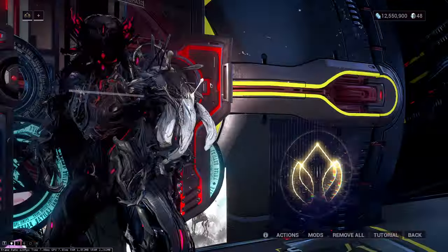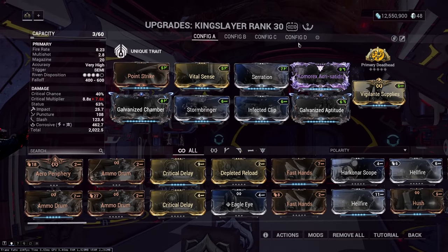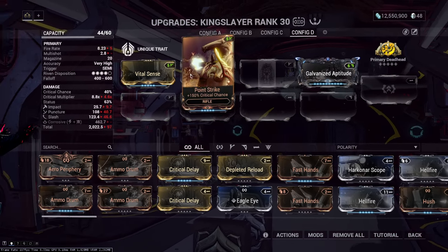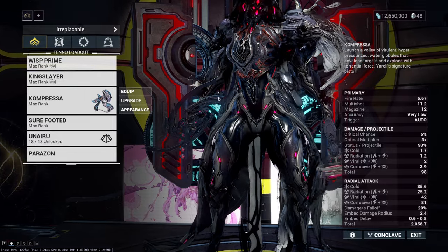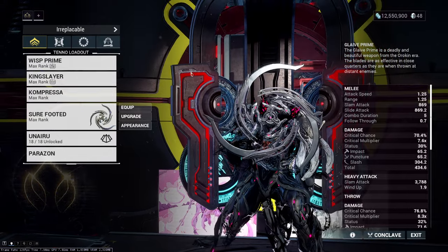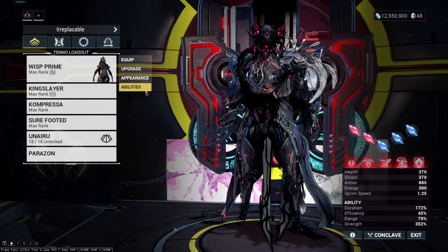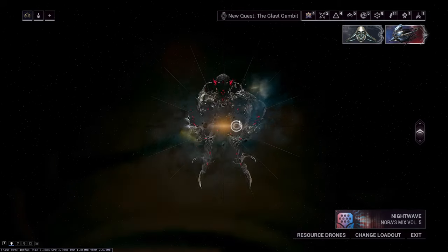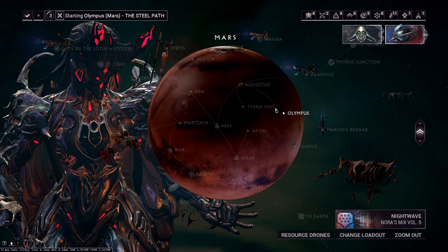I have the Comorex here — a gun I really like that will be in the epic disruption weapons video series. It has a multiplicative Galvanized co. To showcase how overpowered this is, I'm using a build with only Gun co, Point Strike, and Vital Sense with Primary Deadhead. Then I'll use the Compressor and a Glaive Prime to take keys from enemies, and we'll do a disruption mission with Zada's Whisper. Even with just three mods, the Comorex will be enough to kill demo units really quickly on Steel Path.